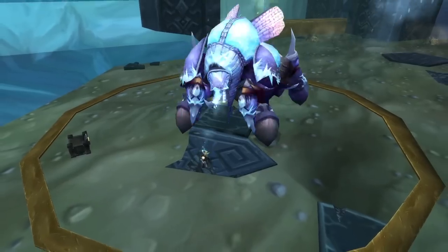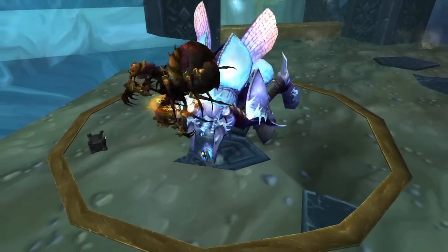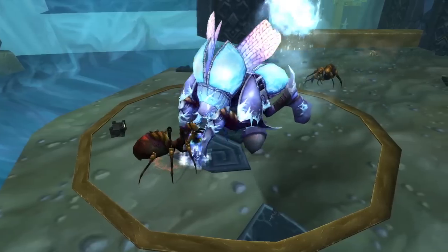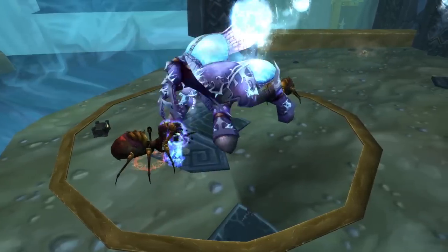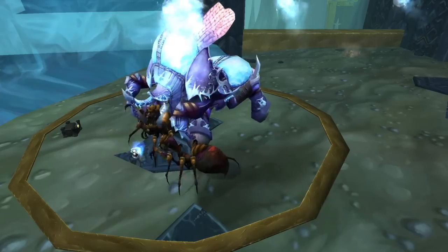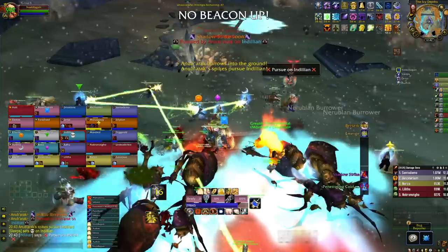Okay, that's enough about Faction Champs. The last fight I want to talk about is Anub'arak. This is going to be much quicker because, firstly, it's not an overly difficult fight, nor does it have that much bad RNG. I'd say there's maybe one RNG element - actually it's bad luck more than RNG - and that's during the submerge phase.